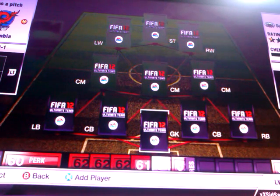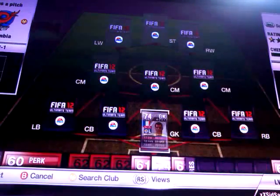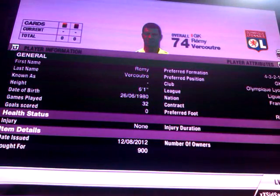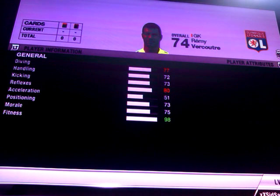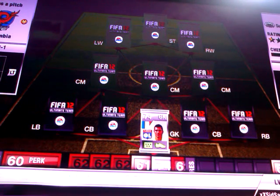In goal we have the French keeper Vercorte. This keeper has been outstanding for me. I picked him up for 900 coins. He's got 77 diving, 72 handling, 73 kicking, 80 reflexes and 73 positioning. Seriously, if you're making a silver French team, go and pick him up. He rarely makes any mistakes for me.